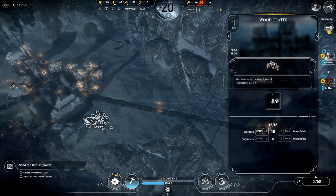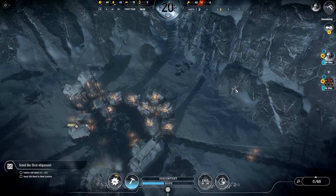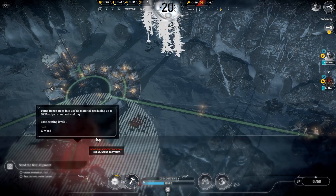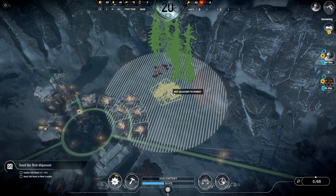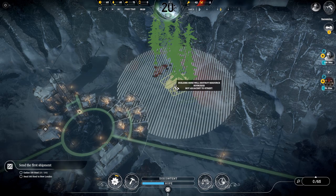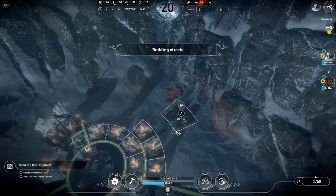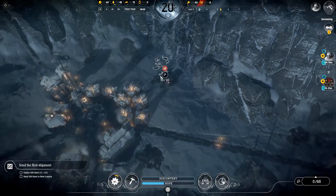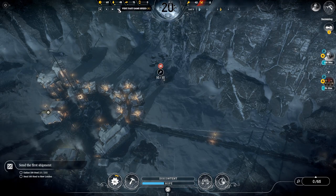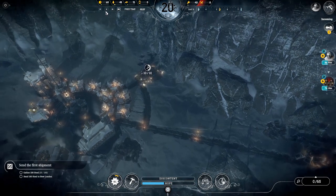We've got six and four wood left on those piles — this one up here is depleted. We're going to let them work on there a little bit longer just to deplete those resource piles, and we're going to get a sawmill up and running. Now we don't want to place it in the middle where resources will be destroyed — there aren't enough resources on this map to go destroying trees and stuff. You want to cover as much as possible without destroying resources, and just move it when it's depleted. We get that built and once these wood piles are depleted, we'll get those workers onto the sawmill.